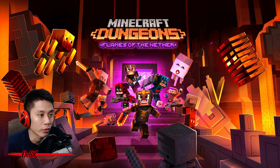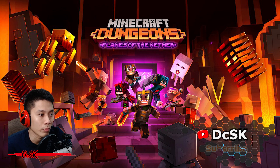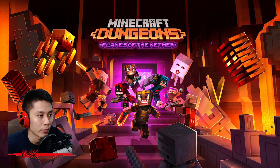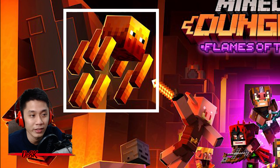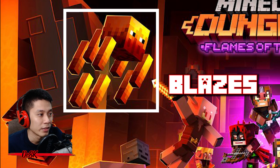They have released official artwork for the Flames of the Nether DLC — it is right behind me. I think we can find some clues about the new update in the artwork. On the top left there is a new monster that looks like a flying spider to me. It is the Blazer. The Blazer shoots three fireballs at players, which will light them on fire.